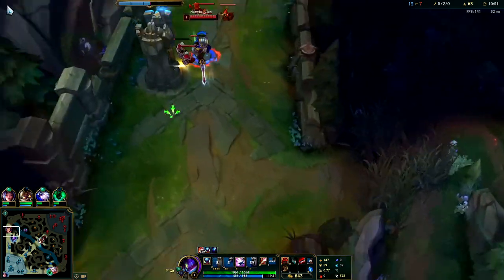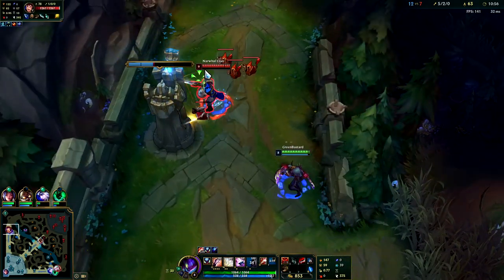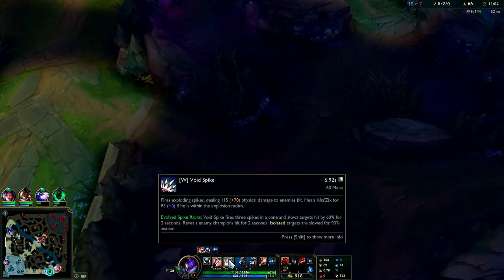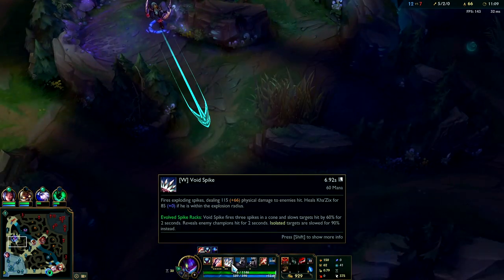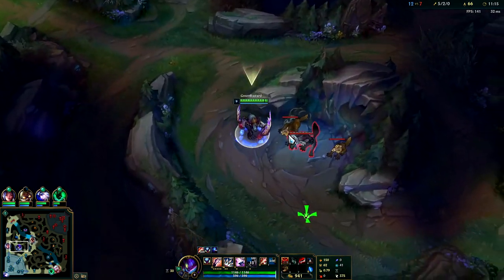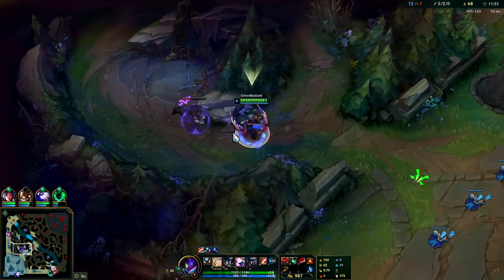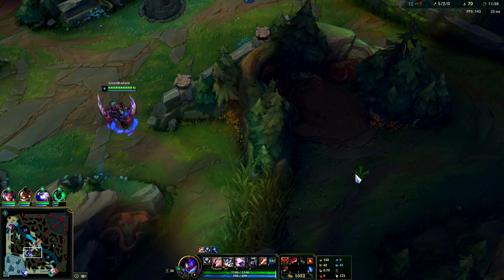We're still in this game despite a bumpy start — Kha'Zix's damage is shining through and his clears really aren't that bad. You don't need Turbo Chemtank on this champ; I would not recommend that. If you're trying to put out maximum damage at once and just burst something, you can W then E — you can cut off the W animation with E, but obviously you're blowing both abilities at once so you risk missing both. I was just trying to chunk the minions.